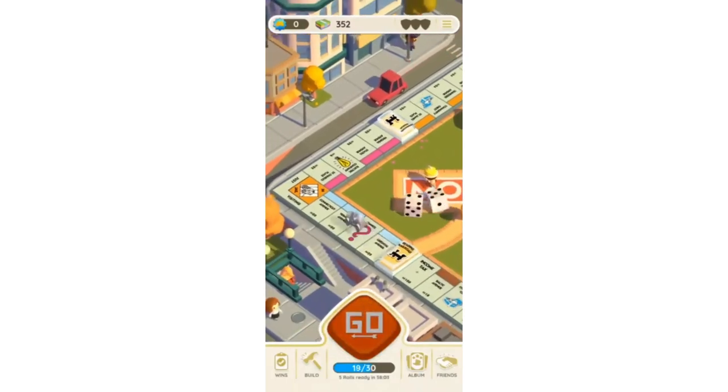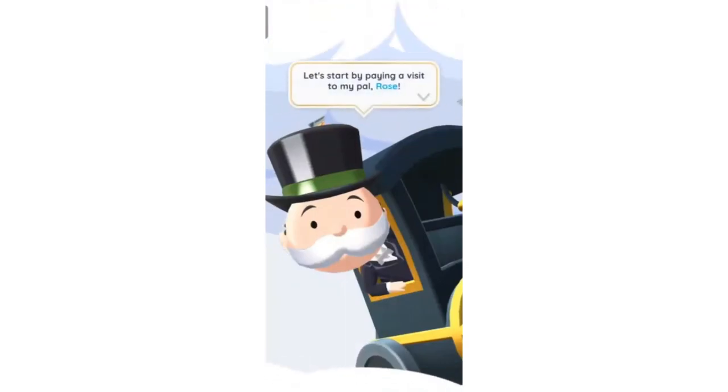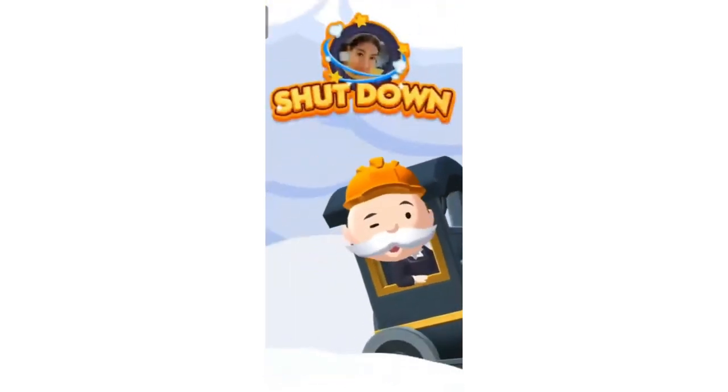Here you'll be able to see that on your Monopoly board, there are some shields that are colored orange that you can actually collect and use in case someone will be shutting down or toppling your buildings.